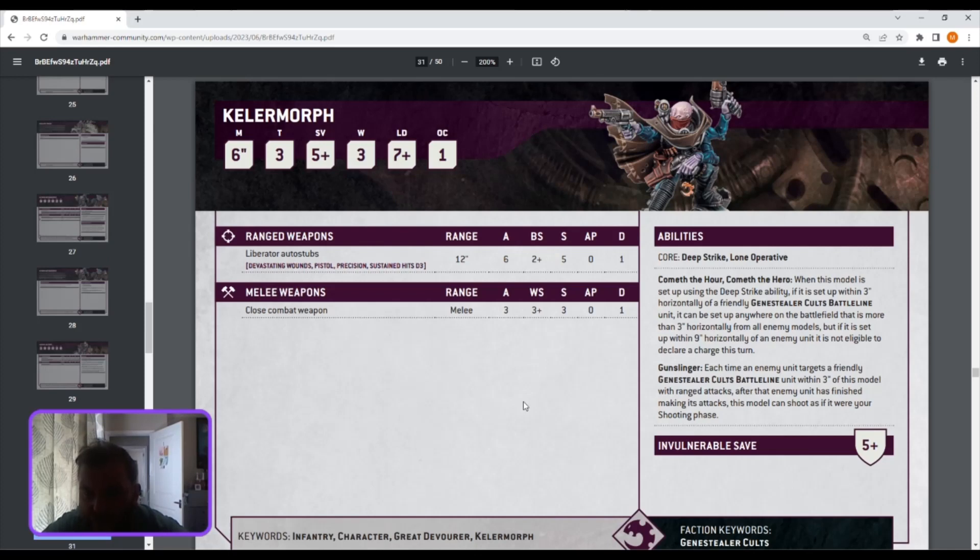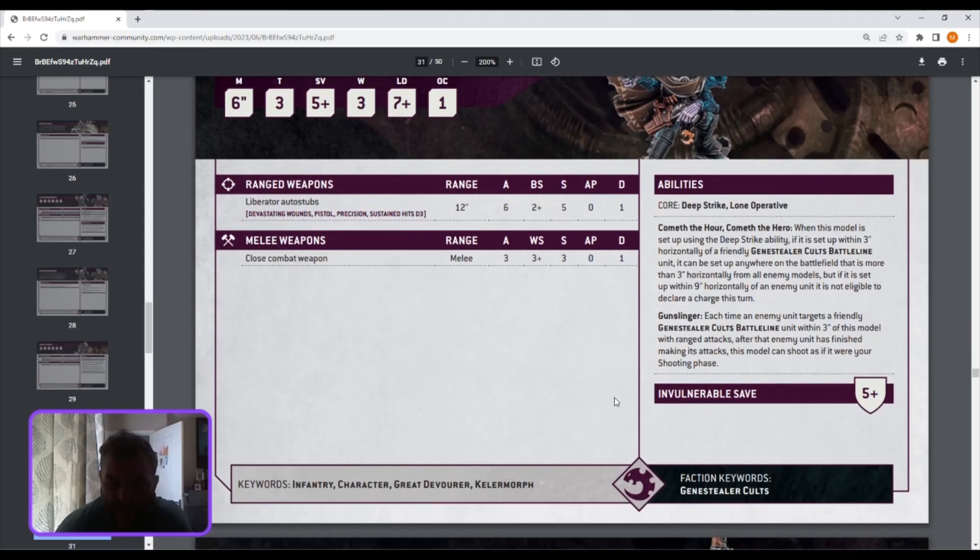Cometh the Hour: when this model is set up using deep strike within three inches of a friendly Genestealer battle line unit, he can set up anywhere on the battlefield more than three inches away but within nine inches of an enemy unit — though he can't charge if set up within nine inches. Gunslinger: each time an enemy unit targets a friendly Genestealer battle line unit within three inches of this model with ranged attacks, after the enemy has finished making its attacks, this model can shoot as if it were your shooting phase. So you stick him near a unit and if they shoot that unit you shoot back — I'm not sure how great that is.